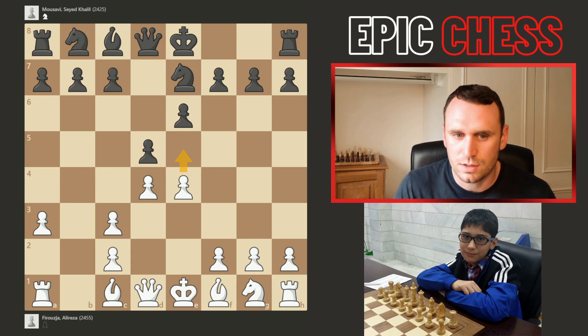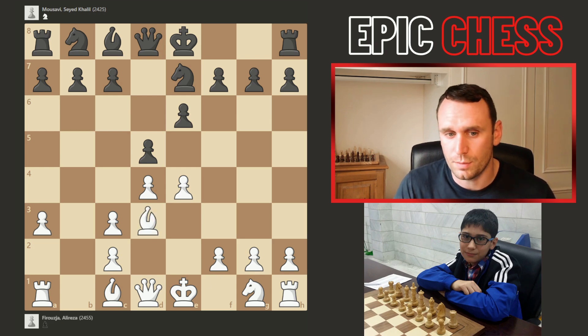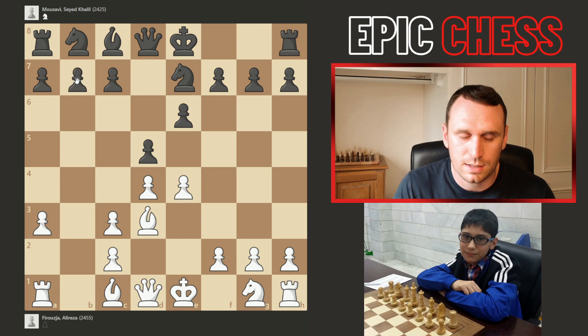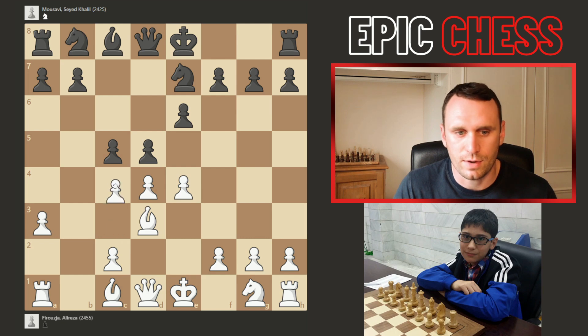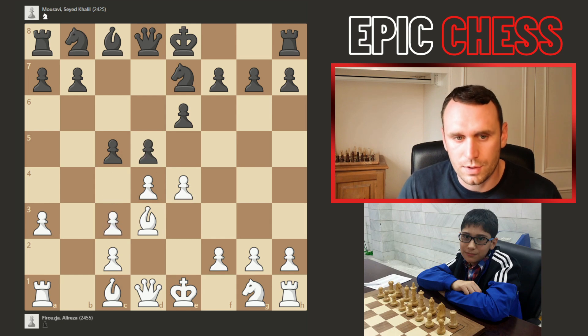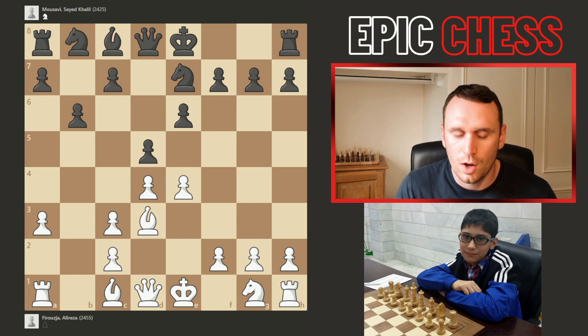Now Alireza doesn't advance the pawn. Maybe black wanted knight f5 or knight g6, but Alireza goes bishop to d3, covering that pawn with the bishop if it's captured. Black doesn't capture and instead goes b6 — but this is an instructive moment. Really you had to go c5 here, the main move, to immediately strike at the centre. In the game Alireza gets pawn c4 in. After b6 preparing c5, Alireza can go c4 immediately — and this is very different.